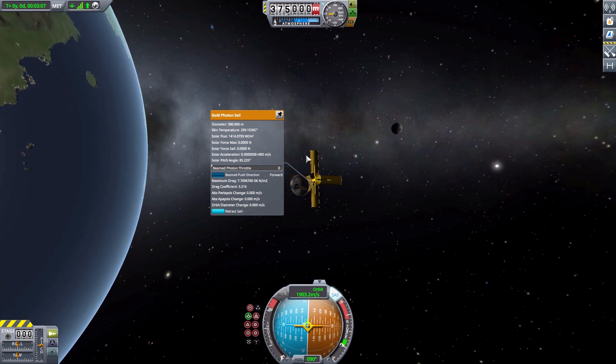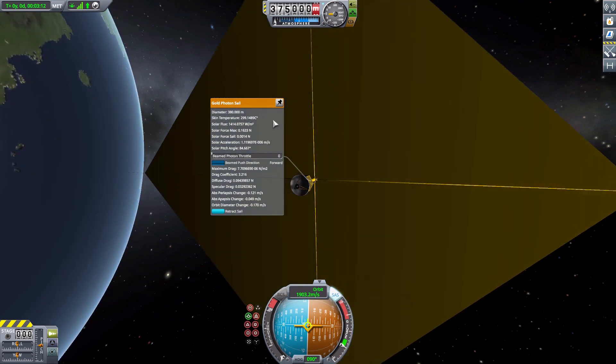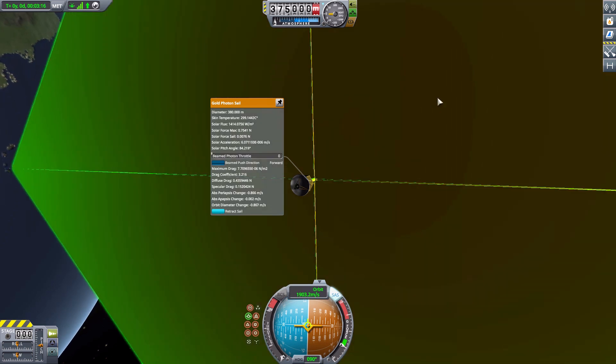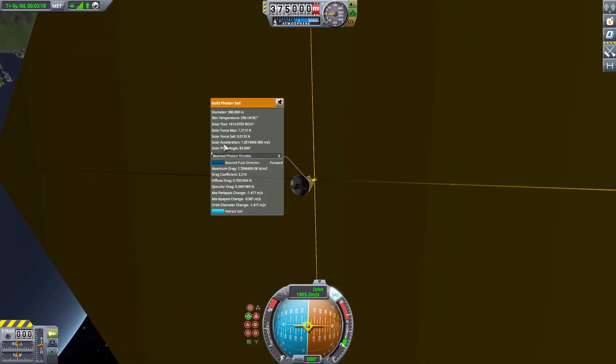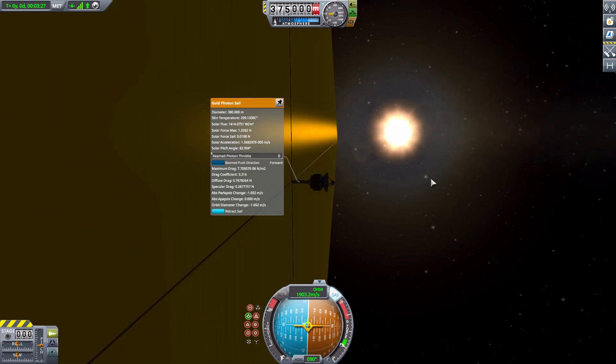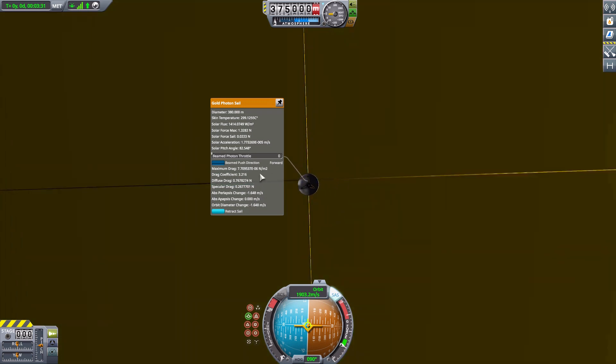We still have that diameter. We also have the skin temperature — good to know. We have our solar flux, our solar force max, and solar force sail — so how much force is being put on this baby. Our solar acceleration, which is very useful. Our solar pitch angle, which is very useful to figuring out what your angle to the sun is and helping you with maneuvers. We then have our max drag, drag coefficient, diffuse drag, specular drag.